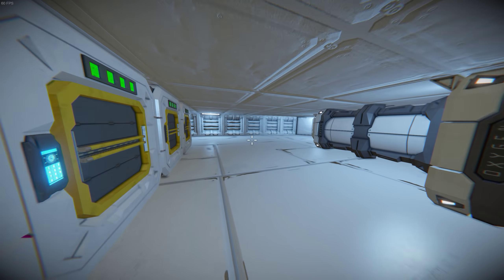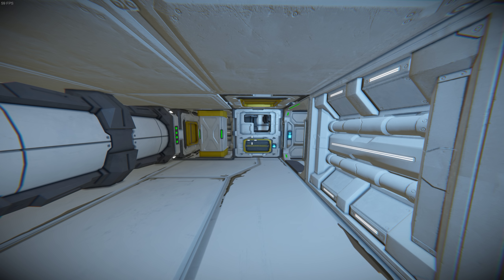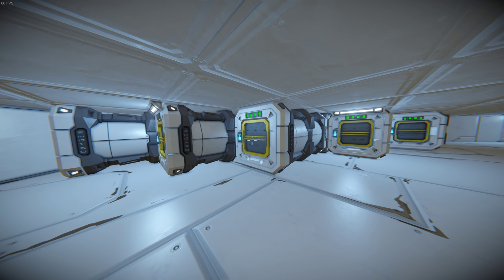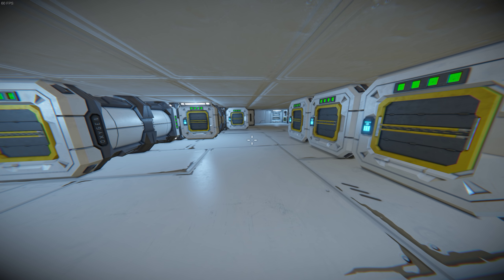In here is oxygen production and storage, which is pretty self-explanatory. Primarily using the Azimuth oxygen generators, with oxygen storage via the vanilla canisters. It might not be the best idea to have life support right next to the hangar door, since if someone breaches the hangar they get to life support pretty quickly.